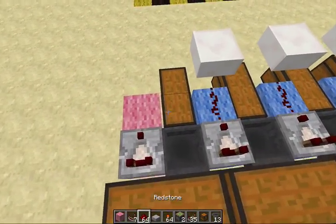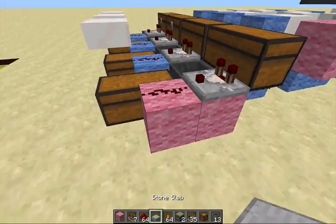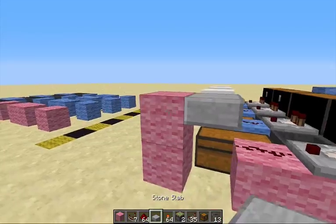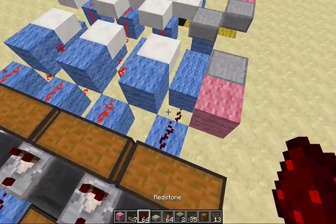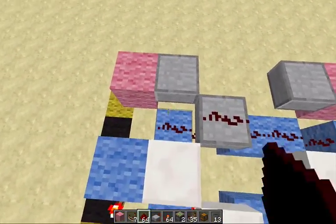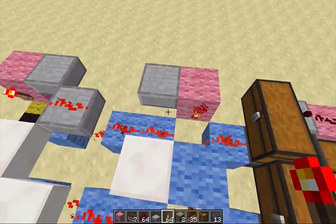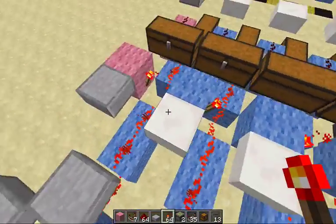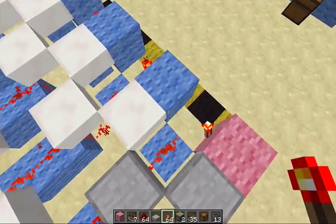Now for the redstone: comparator here coming out of that chest, redstone dust — looks like we're missing a half slab, let me put that there. Redstone dust, and you can see we've got a wire going all along here: redstone dust, redstone dust, torch, torch. That should do it for the second layer.